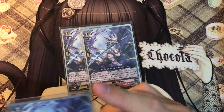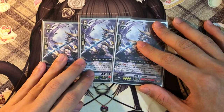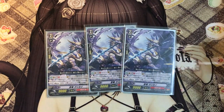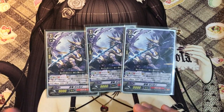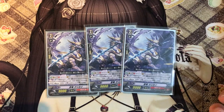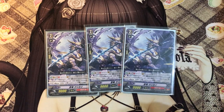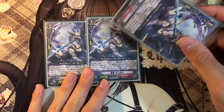Next up is 3 copies of Stealth Dragon Genkai Oreru. When a dominated unit attacks during your turn, you can Counter Blast 1 and Soul Blast 1. If you do, you can draw one card and gain plus 2k power. Very nice to get some draw cards to protect against the opponent's attack, and gaining plus 2k lets you attack as an 11k attacker.